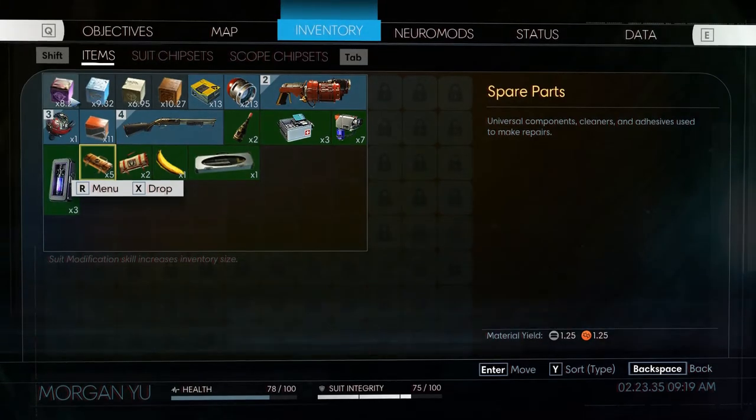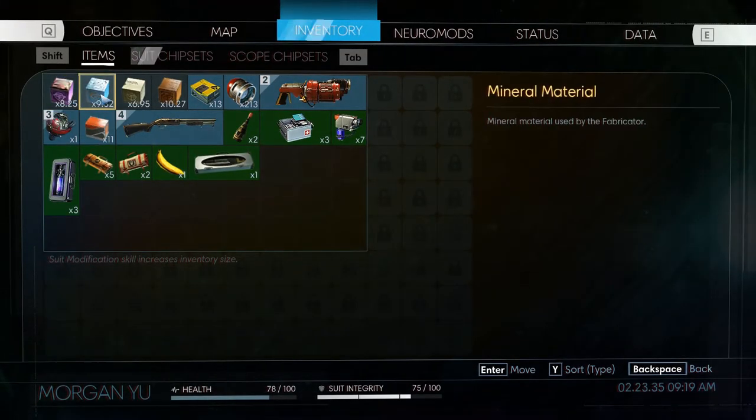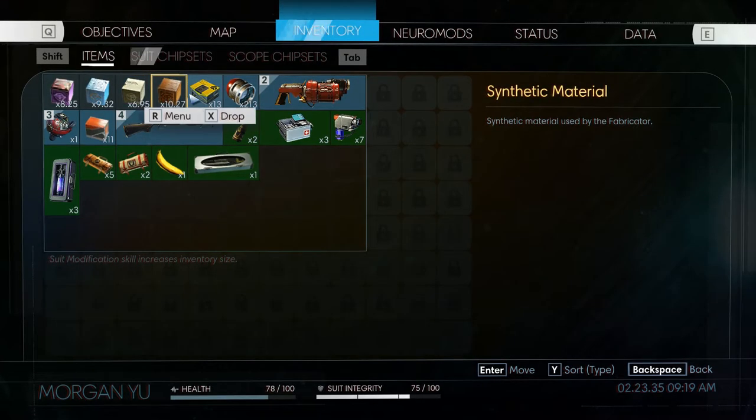There are four different types of materials: exotic, mineral, organic, and synthetic.